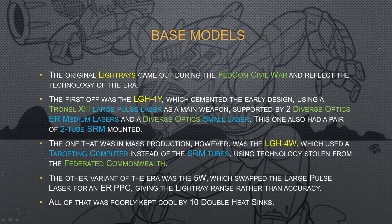The real first variant was actually the LGH-4Y, which is actually rather rare, but it cemented the early design using a Tron L13 large pulse laser, a pair of Diverse Optic ER medium lasers, and a Diverse Optic small laser. This one also had a pair of two-tube SRM launchers mounted on it, which gave it some crit-seeking capabilities. The one that actually reached mass production was the LGH-4W, which uses a targeting computer instead of those SRM tubes, as soon as the Word of Blake acquired the technology from the Federated Commonwealth. There is another variant from that same era, the 5W, which takes out the large pulse laser and replaces it with an ER PPC to give you some range instead of precise firepower.